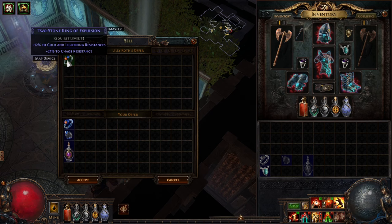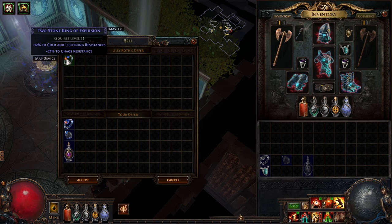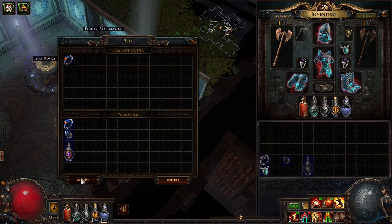Simply sell these to any vendor and there you have it — your ring or amulet returns with a higher chaos resistance tier.